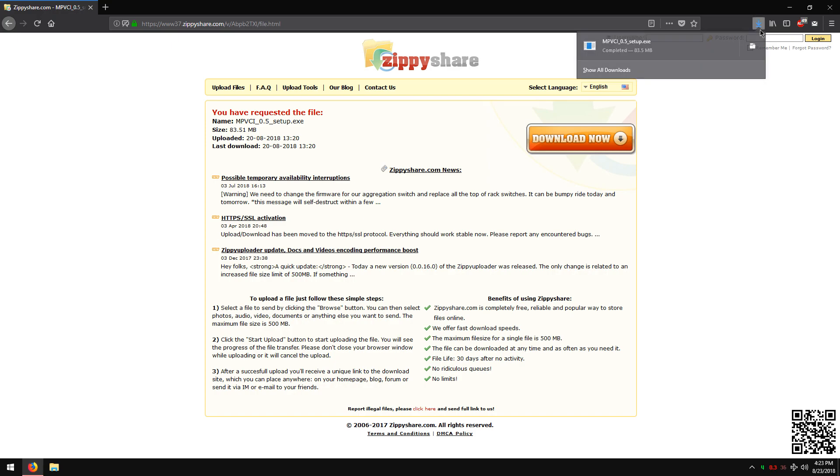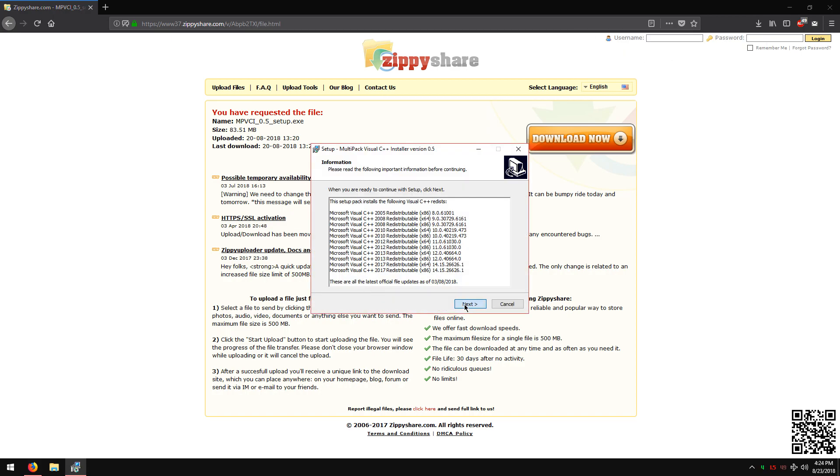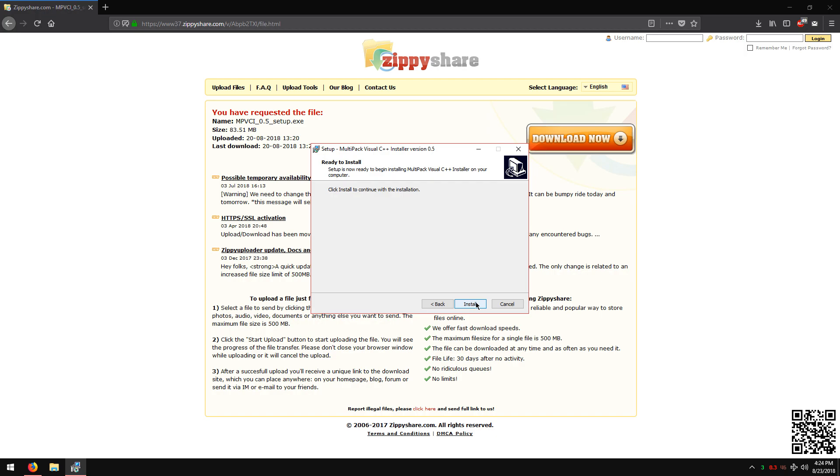After the download is complete, run the installer. Click next and click install. It will take some time to install. After it is done installing, you will need to restart your computer.